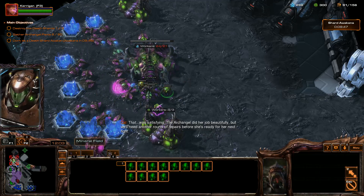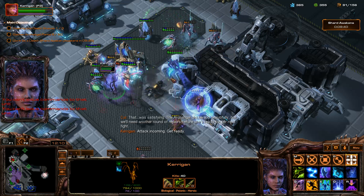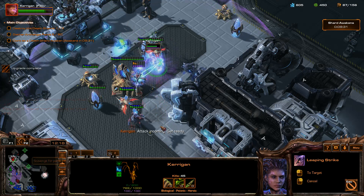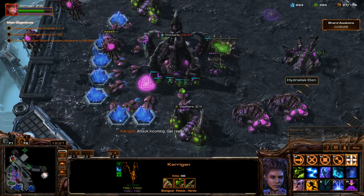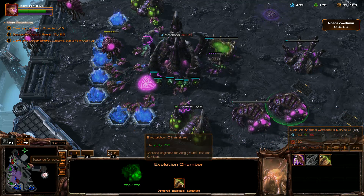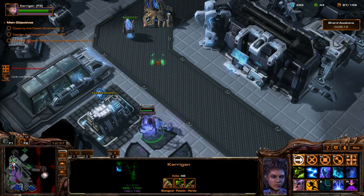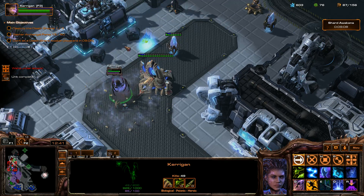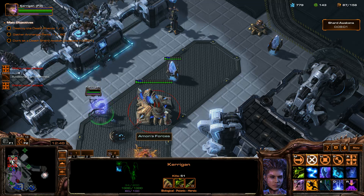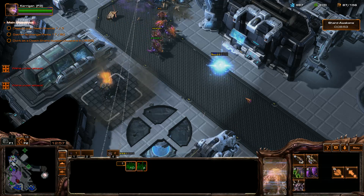Attack incoming — get ready. They spawned right on top of us, how ideal. Interestingly, the parts, if I hover over them, it shows that you're in control of them. Like you, Jaberino. Well, what can I say — you own them. Get out of here, Probe. Stop it.